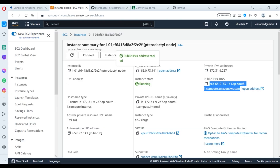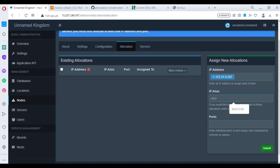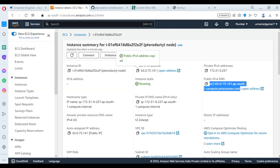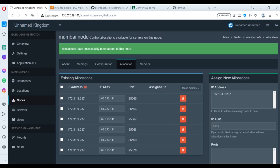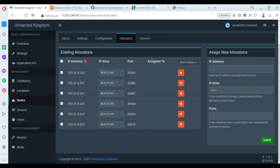Use HTTP connection. Now in the IP address field, choose the private IPv4 address — the private one. For IPv4, use the public one. The ports will be 25565 to 25570. Then submit it.